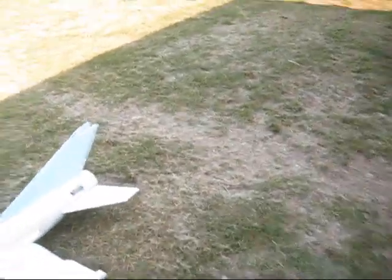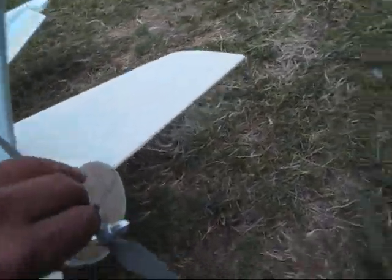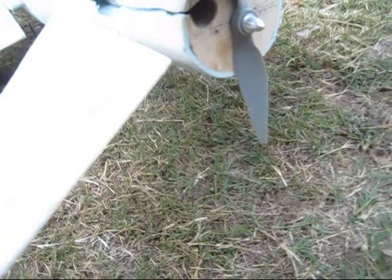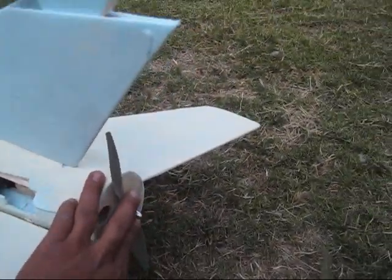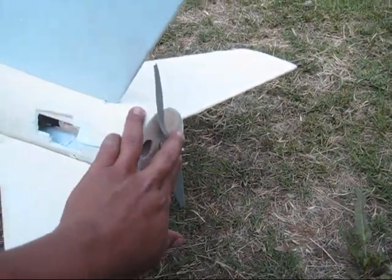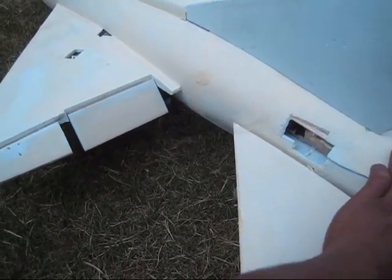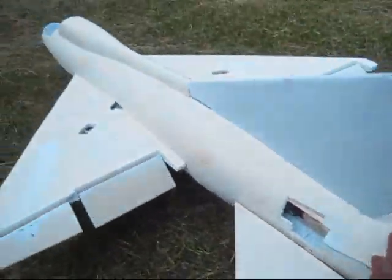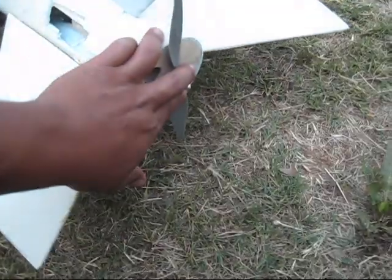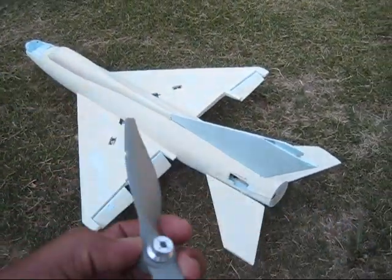Looking nice — I'm very happy with the result. My prop clearance is about two inches with the engine in place, from the prop to the ground. So I'm going to have to be very careful on takeoff not to pull too much elevator or I'll break my prop. I'm basically going to let the flaps do their job, let the plane raise off the ground by itself, and then work the elevator from there. I don't have much to play with due to the prop size — I'm running a 10x5 prop on a 5-cell.